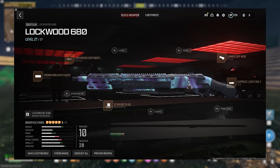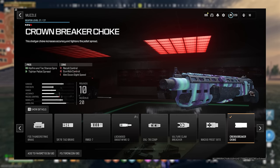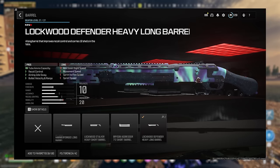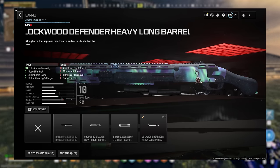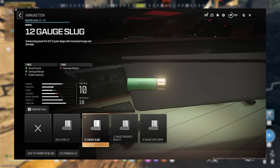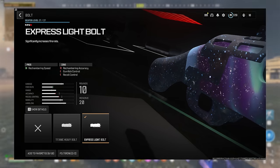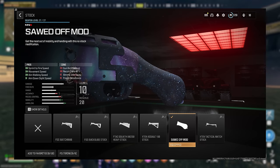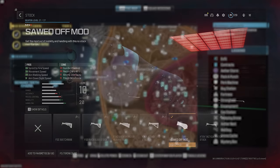The attachments I'd specifically run to make the Lockwood hit its full potential are: the Crownbreaker Choke Muzzle to increase hipfire and tack stance spread and tighter pellet spread; the Lockwood Barrel Defender which significantly increases ammo capacity, recoil control, aiming stability, and bullet velocity; 12 gauge slugs which increase damage range and bullet velocity; the Express Lightning Bolt to decrease time between shots; and lastly the Sawed Off Mod which gives a massive boost to sprint-to-fire time, movement speed, aim walking movement speed, and aim out sights time.